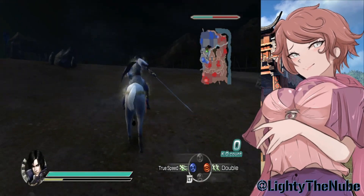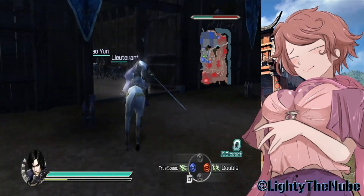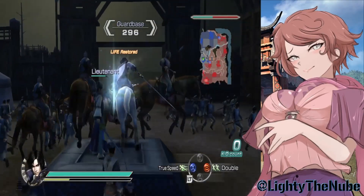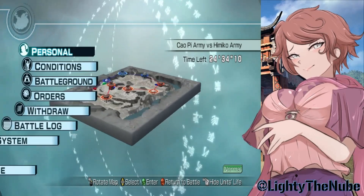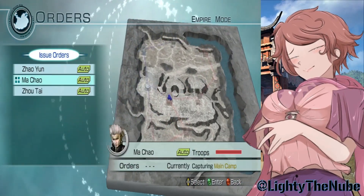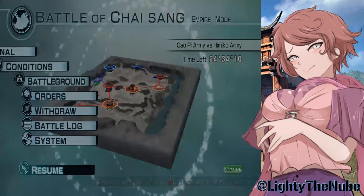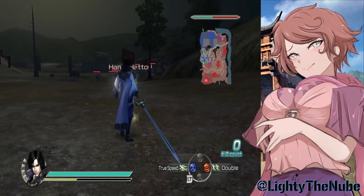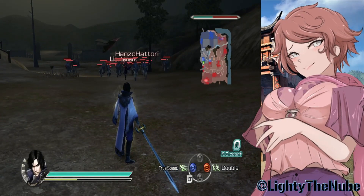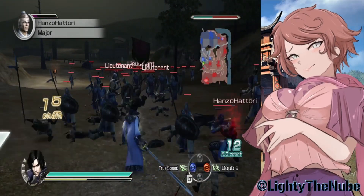Okay, someone's inspired the troops so they're going to be buffed. Look how freaking shiny Cao Pi is — this game is so pretty. Everyone's being smart and only going for specific bases. I'm going to go help out Zhou Tai up there. We just got Hanzou by himself — yes, I made a Hanzou in this game, don't give me crap.